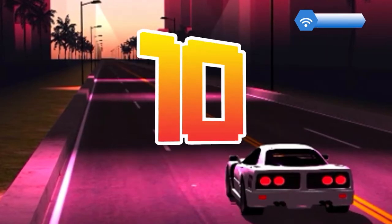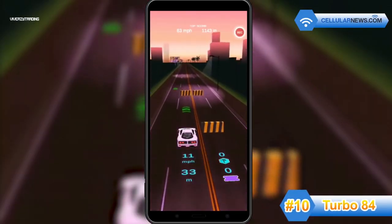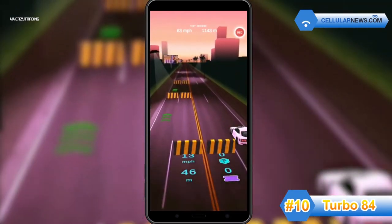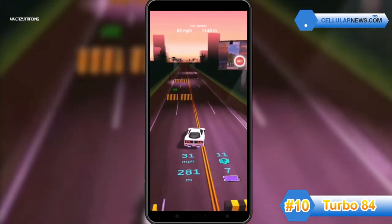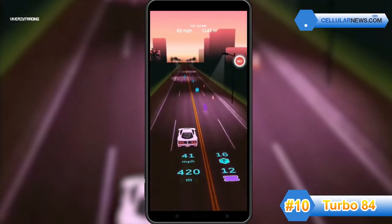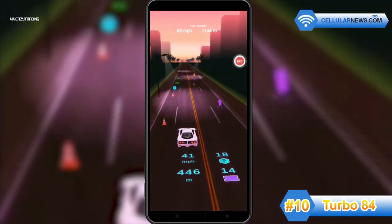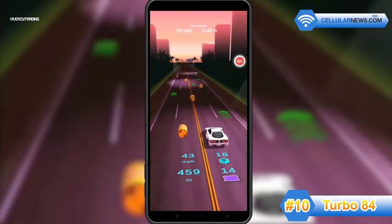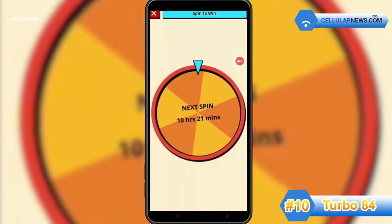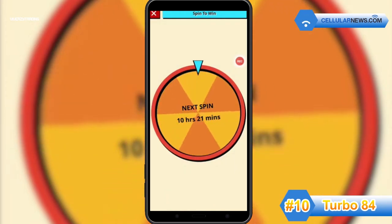Kicking off our list is Turbo 84, a lane-changing game that will surely have you on the edge of your seat. The goal of the game is to drive as far ahead as you possibly can while avoiding concrete barriers and traffic cones. Along the way, you'll need to pick up tokens so you can buy better cars, upgrade your engine, and drive through the course more easily. You'll also need to pick up as many Thunder tickets as you can — the more tickets you collect, the better chances you have of winning the daily Bitcoin raffle prize.